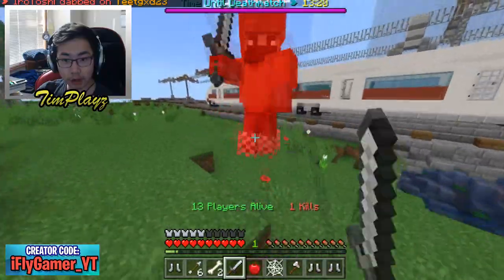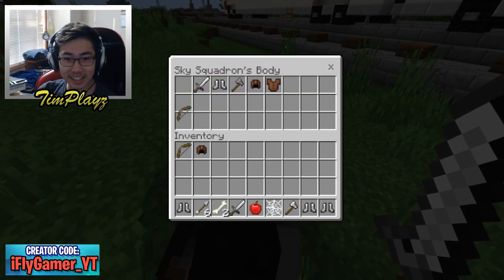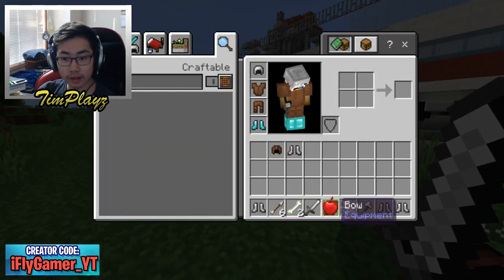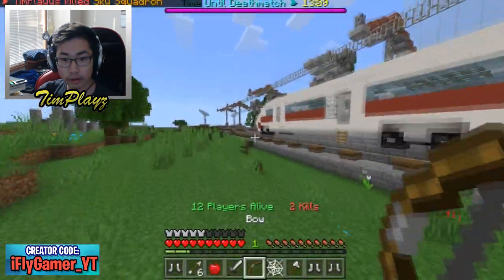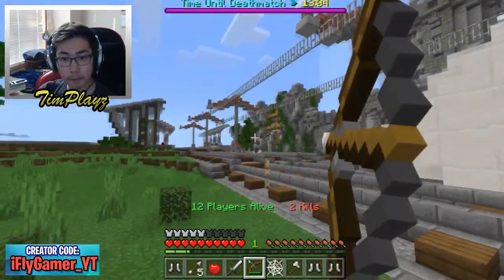He only has a bow I think. Oh he has a sword too! Did you guys see that combo? He had no chance against me. Let's pick up some loot. There's a guy right there, I have some arrows so I can still hit him. Can we snipe him right here? Bam!